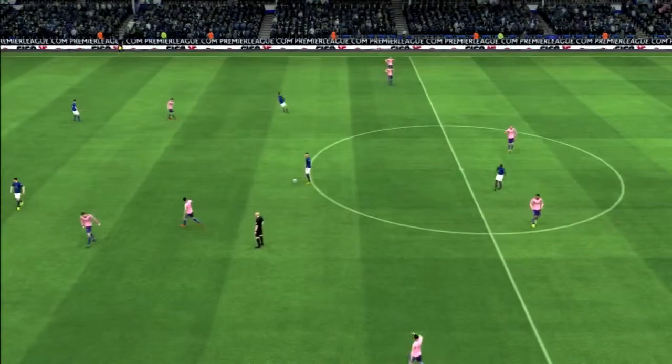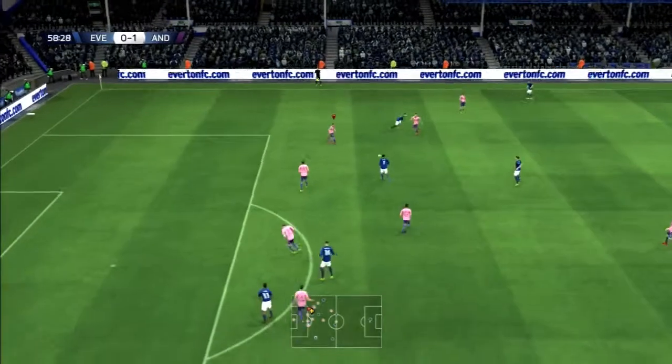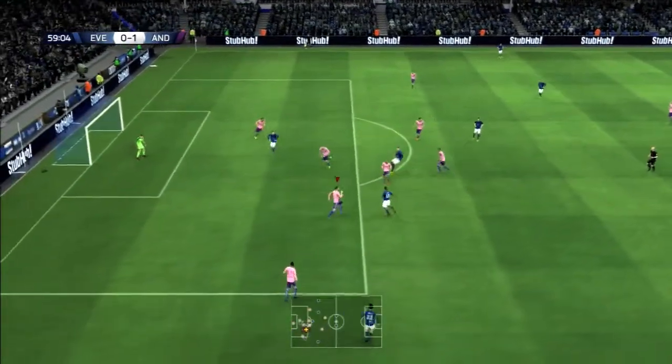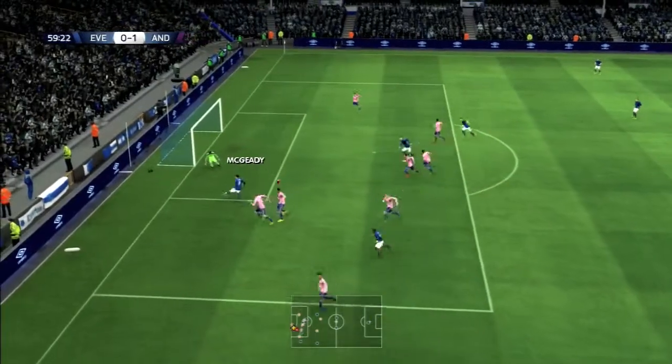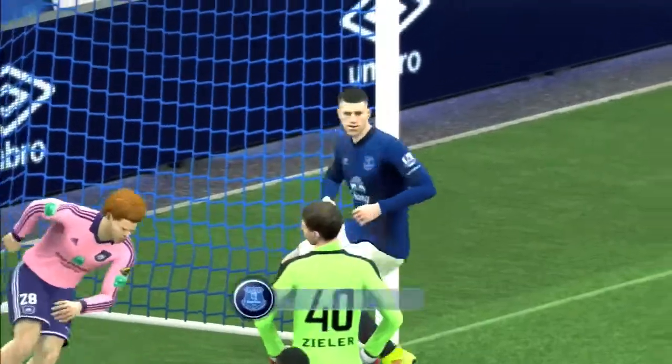A very solid first half for our team and hopefully we will be doing more of the same in the second half, getting three points against Everton. Here comes Everton on the attack — Ayn McGeady gives off to Ross Barkley, Barkley on the ball gives it up to Kulabi, Kulabi inside to McGeady who goes around and has the shot, gets saved, but Barkley is right there for the rebound header.